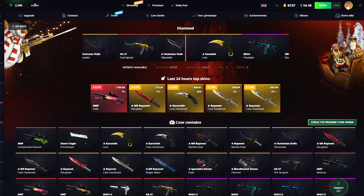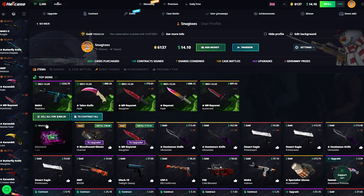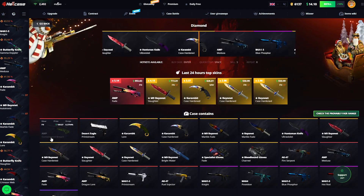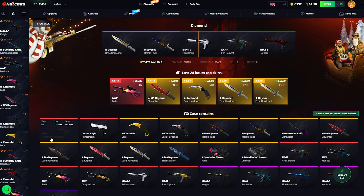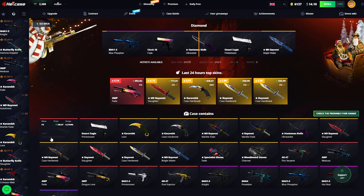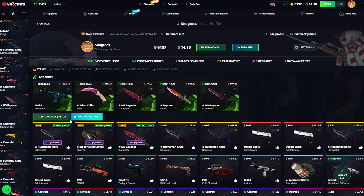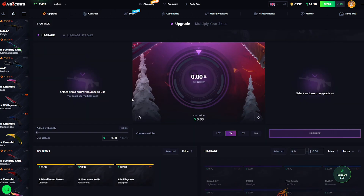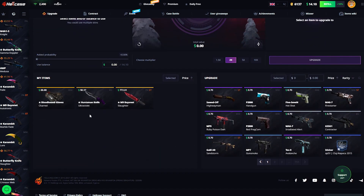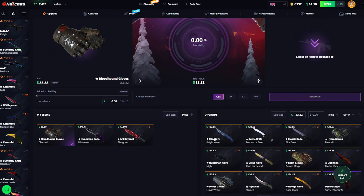We're down to everything right now. After we open those cases we're down to... come on. This is like 90 bucks? 100 bucks? 110? 90. So there we go — I think we're at like 920, so it's about a loss of 200. 950. But I wanted to upgrade some stuff as well. We literally have three items. Let's see how far we can go if we just 1.5x, always taking the cheapest item.